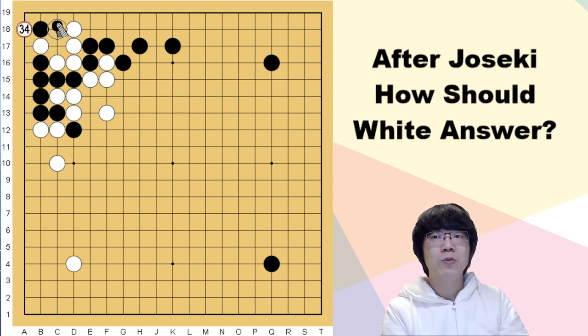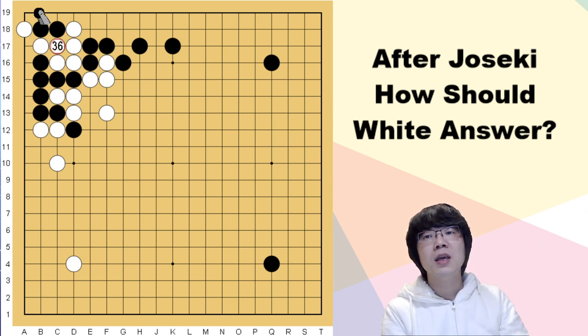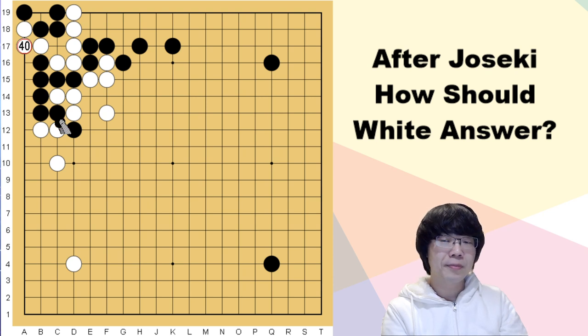When black attaches, you can hane all the time. When black wants to break your eye shape, it's up to you. Even connect and try to make the capturing race will be better for you. Even you can just hane, and when black ataris, you can just run around — this is going to be okay too. Black can't fight with white; it's impossible.